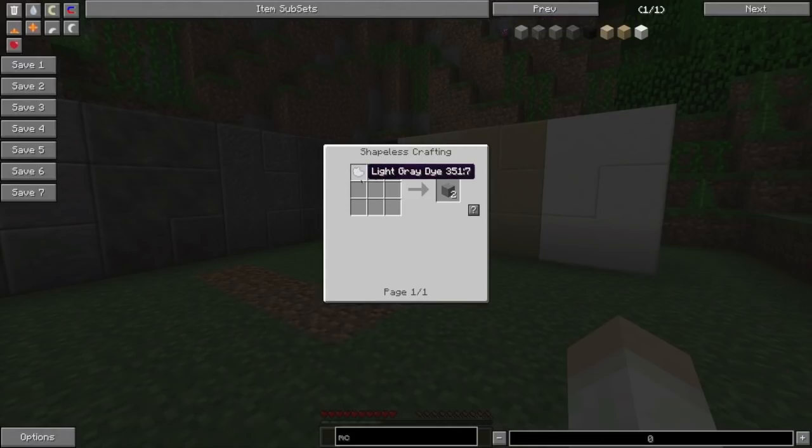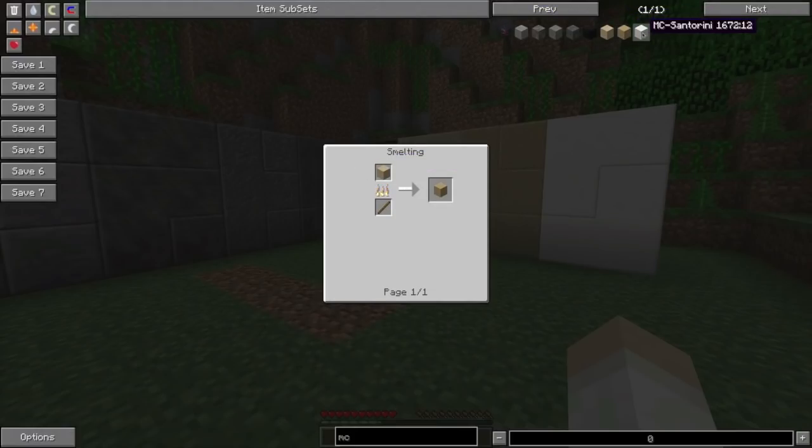We start with Stonehenge — light grey dye plus stone. For Avebury we put Stonehenge into a furnace. Olmec is done with grey dye, and Sakara is made by putting the resulting Olmec into a furnace. Rapunui is made by putting Sakara into a furnace. Aswan is basically sandstone in a furnace, that result goes into a furnace again for Karnak, and then Santorini is stone with clay and bone meal.